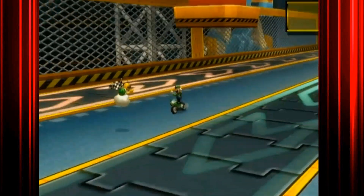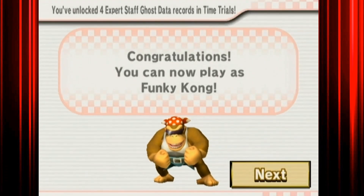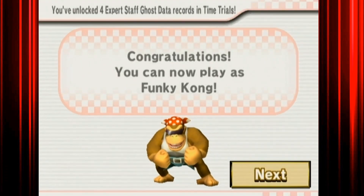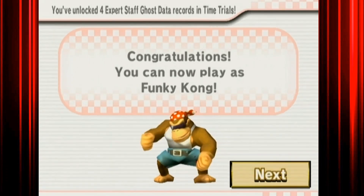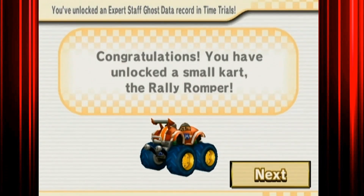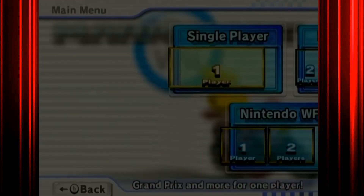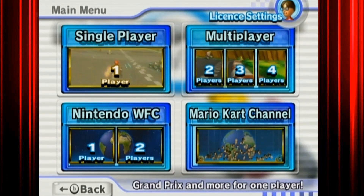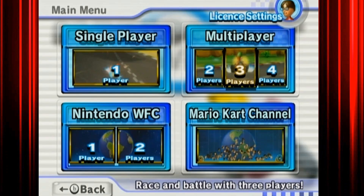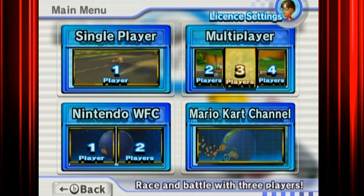We've unlocked Funky Kong! Now we just have to go and quit and then we should get it. Yeah — I got it. You can get Funky Kong now. We've done it — we unlocked Funky Kong, the best character in the game by far. Anyway guys, that will just about wrap up today's video. Comment down below if you want another Mario Kart Wii guide and I'll see you all later.